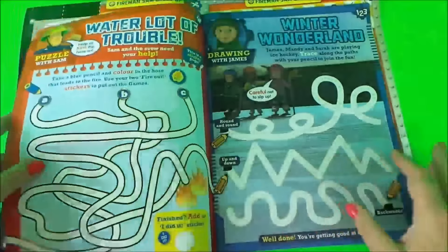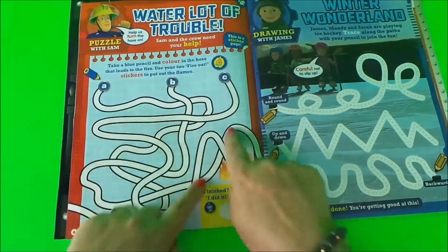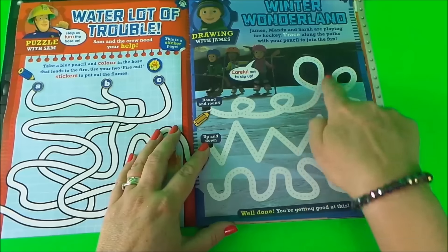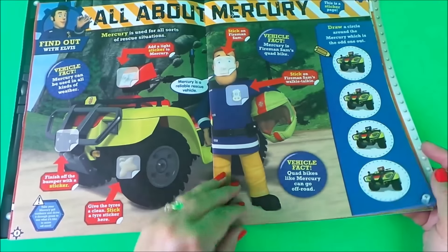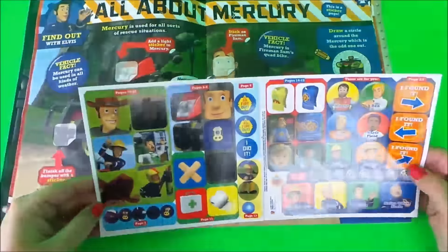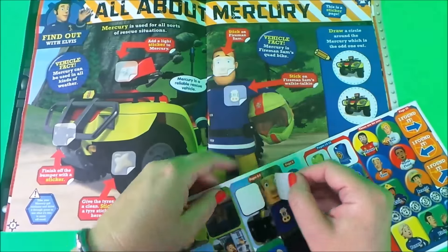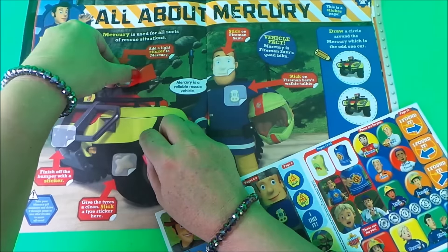Which is very cool indeed. There's a maze where you have to work your way back to the fire room. We have Drawing with James — a winter wonderland scene to develop drawing and writing skills. Here we have 'All About Mercury' — a sticker page. Let's see which stickers we need to use. First of all we need to use the light at the front of Mercury, so we can place that there. Now we need Fireman Sam's face — we can pop our sticker on there.